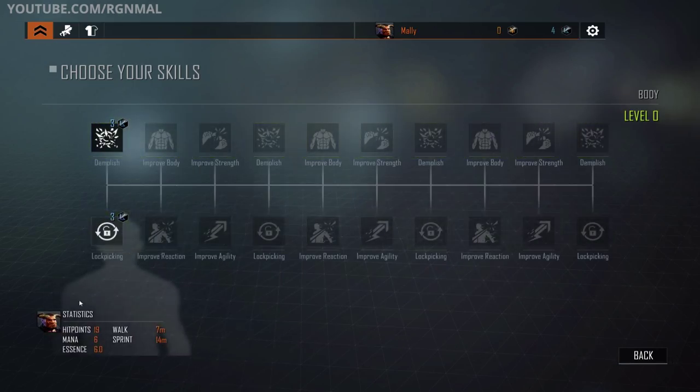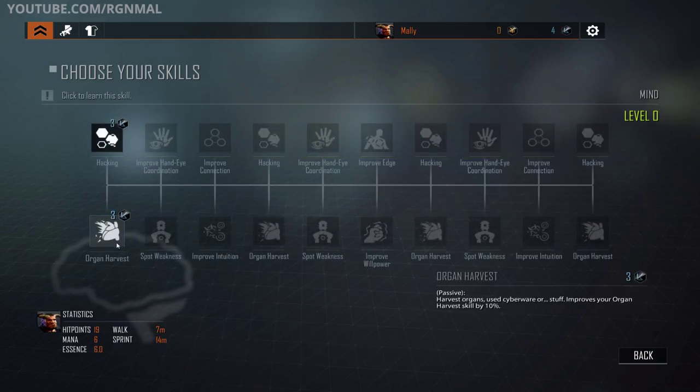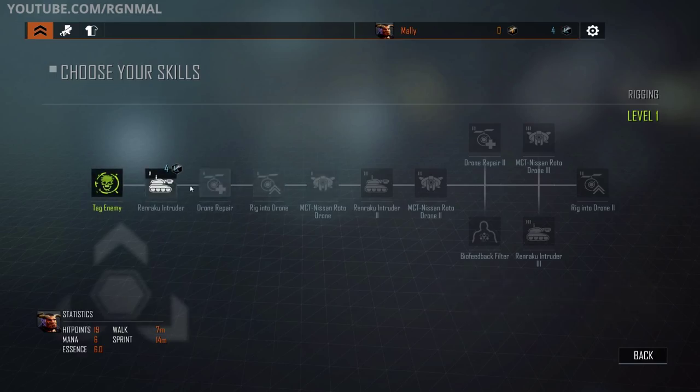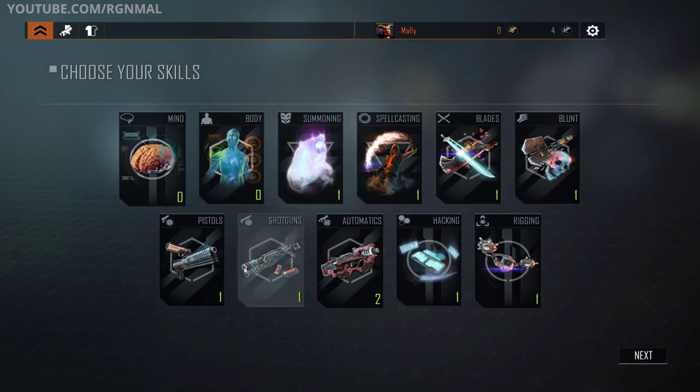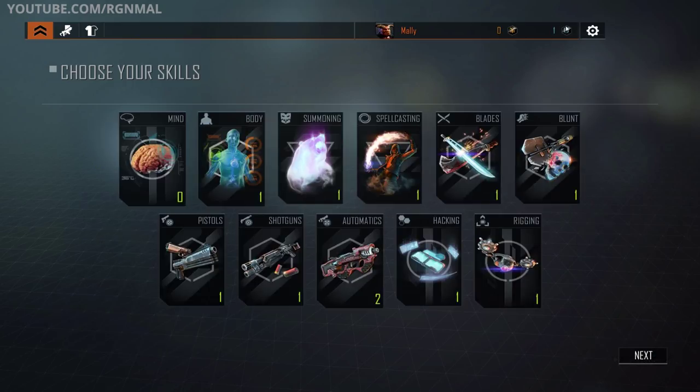I'm going to focus on ranged combat, so I'll go with automatics — burst fire. Fires a sequence of two rapid burst attacks at a target — a hail of bullets. This seems like a smart play for me. Then I'll go over to body. You can see there's all kinds of stuff you can learn: improve strength, demolish, improve body. Go to mind — hacking, organ harvest. Rigging allows you to control drones, little robots that'll fight for you — that's kind of cool, I'd like to experiment with that at some point. For right now, we'll keep it simple and train in burst fire.